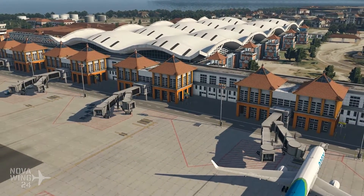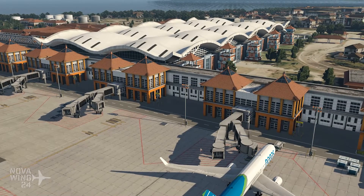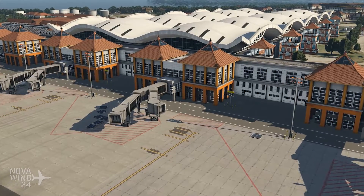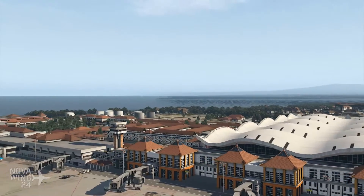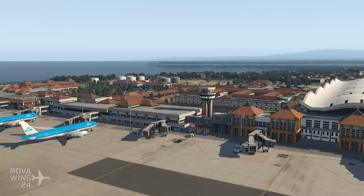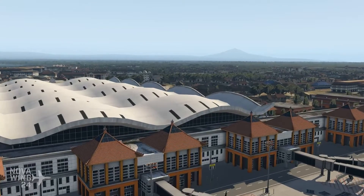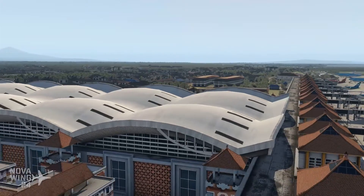You've got customized models for the jet bridges as well, replacing the default ones. This is the airport as it looks at the end of 2016, when the new international terminal here with this white flowing roof was actually finished.